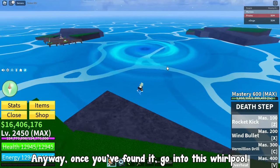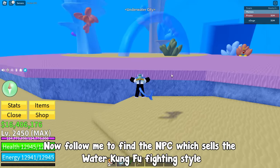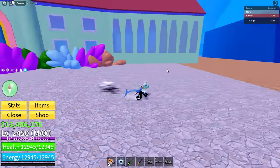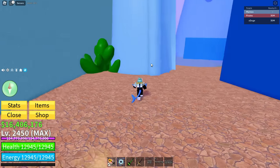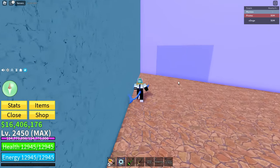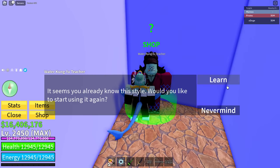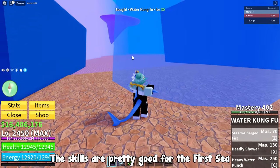Once you've found the underwater city, go into the whirlpool, then follow to find the NPC which sells the Water Kung Fu fighting style. Go to the right of the water mansion and head into the secret room. You can then buy Water Kung Fu for 750,000 Peli. The skills are pretty good for the first sea.